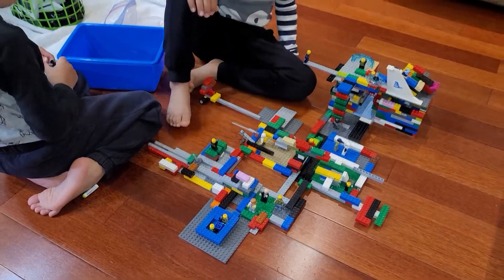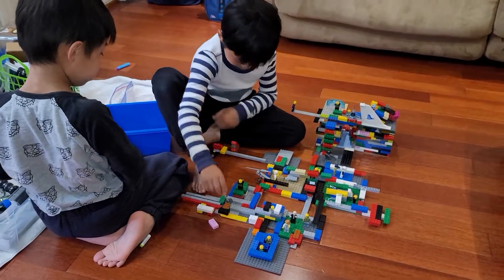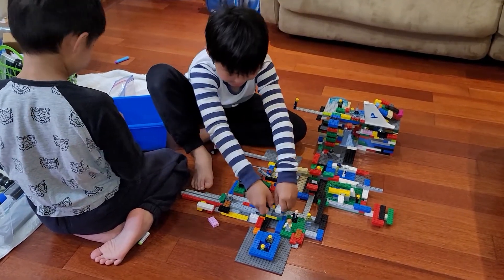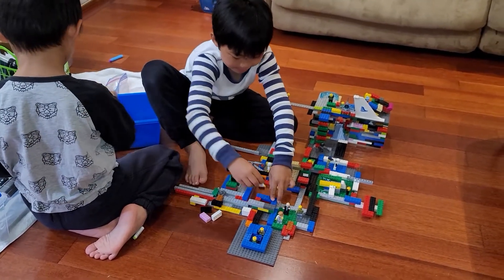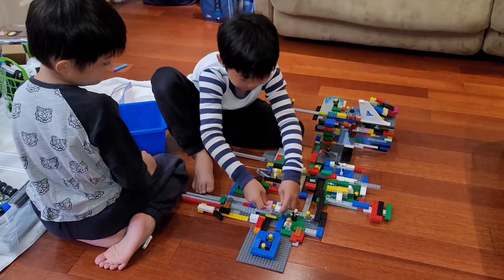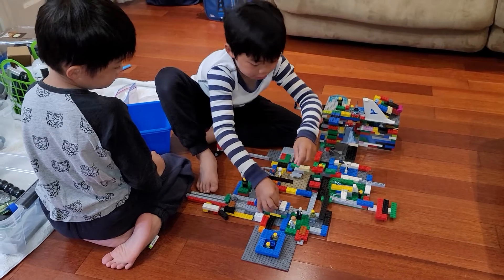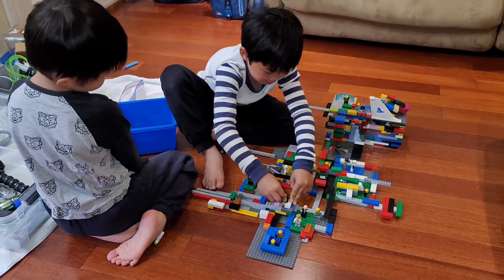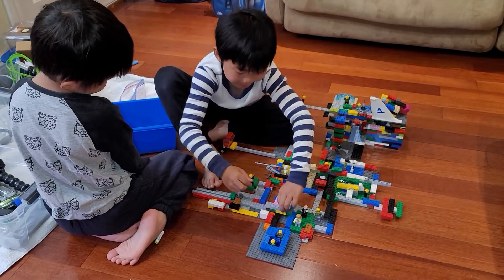So first if you want to get him out, you have to take this off, and then this too. Then he is free. But if you do this, his shoulders can come out. And if you do this, you can't even grab onto him.